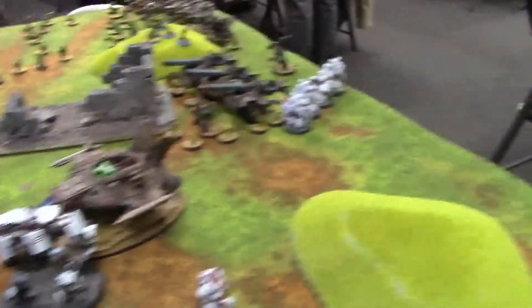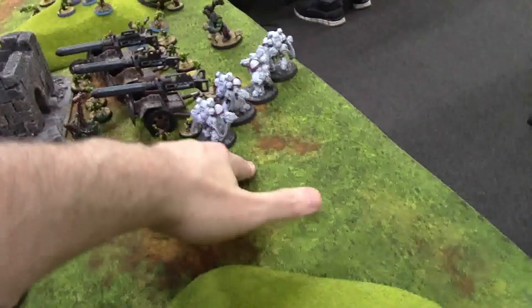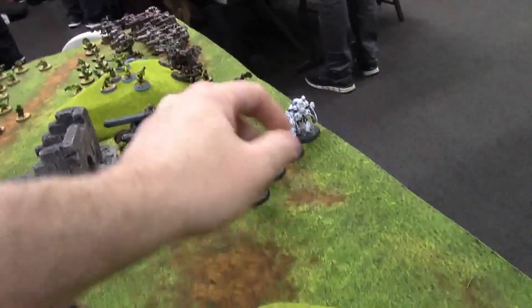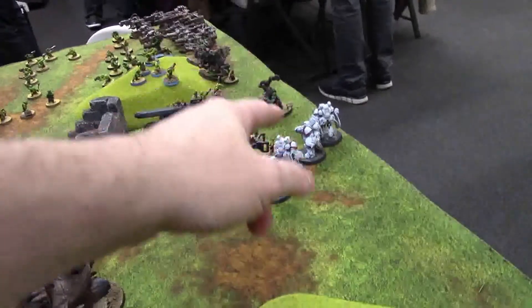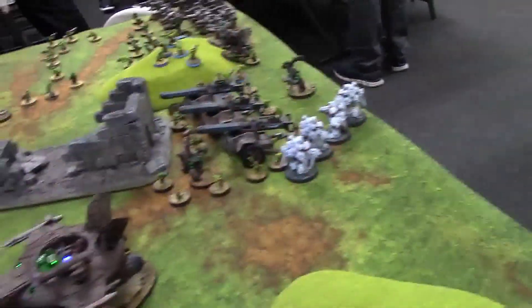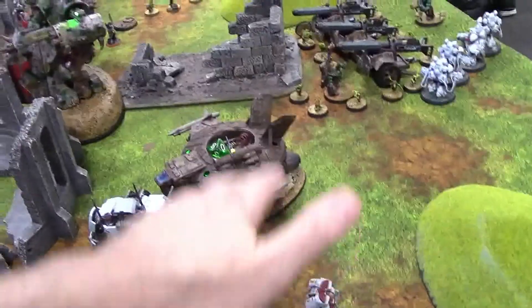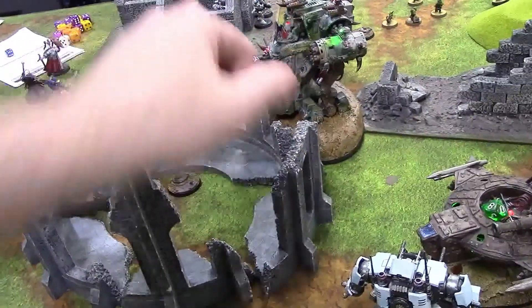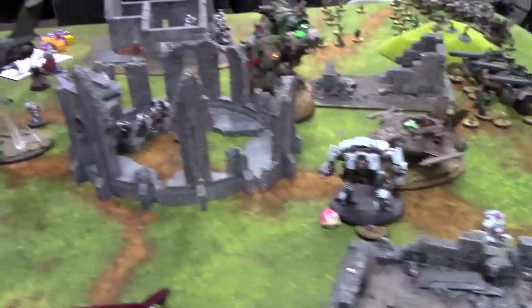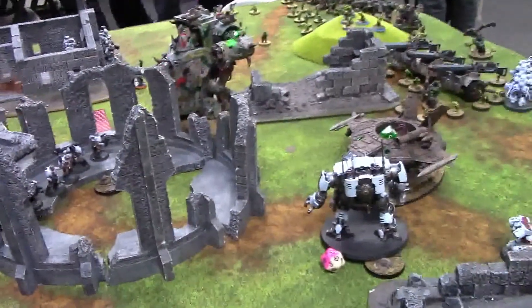Middle of turn two. These guys came over here, shot most of the boys out, and assaulted. They had to spend command points to assault twice to finish off the boys, and finished off one mech gun. Over here, they finished off one of these scrap jets and tied the other one up. The character assaulted there, I interrupted, killed him with the Gorkonaut, and that was it. So going on to my turn two.